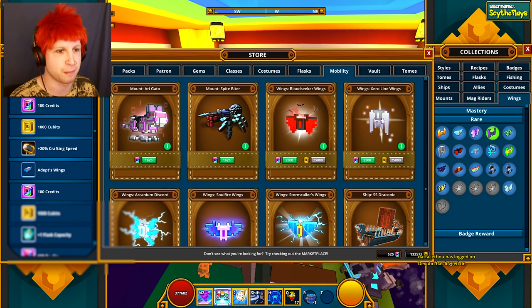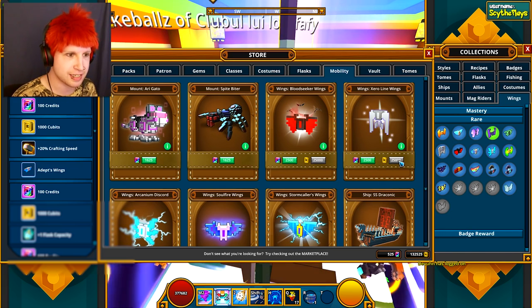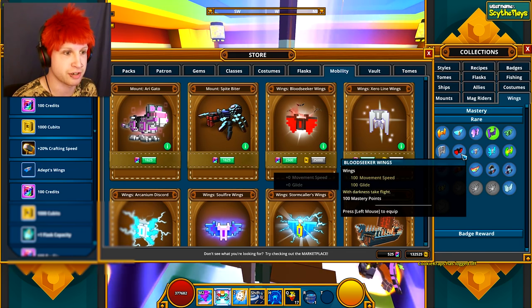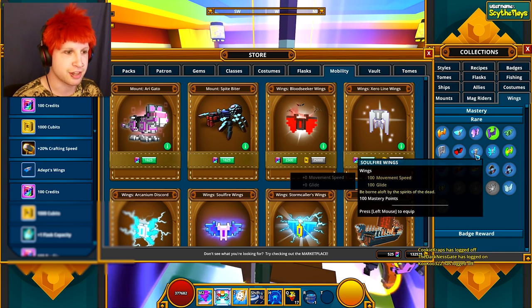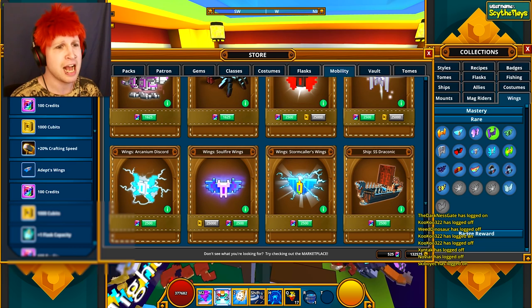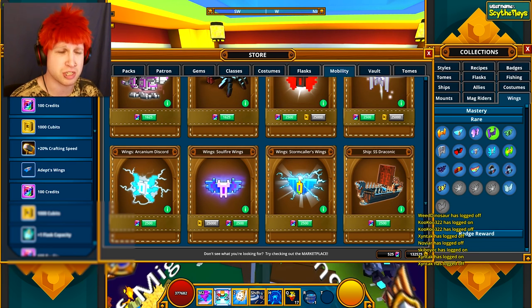Zero Line wings are right here in the store. You can buy them for credits or for cubits, which is a ton of cubits. Same with the Bloodseeker wings, or you can find them on the market. Then there's the Soulfire wings, which were a part of the Tombraiser Pack — I don't think that pack is even still around anymore.